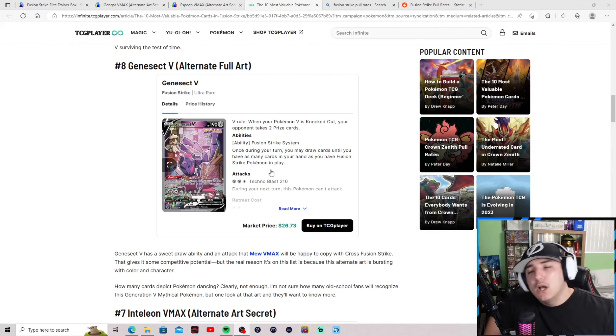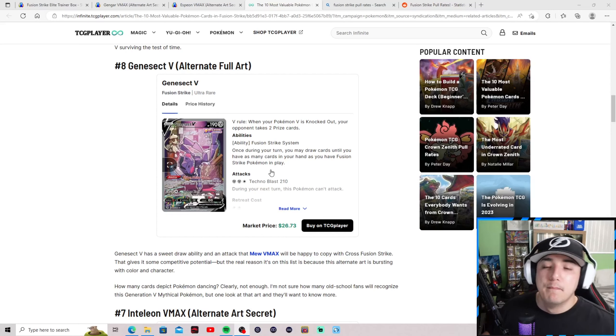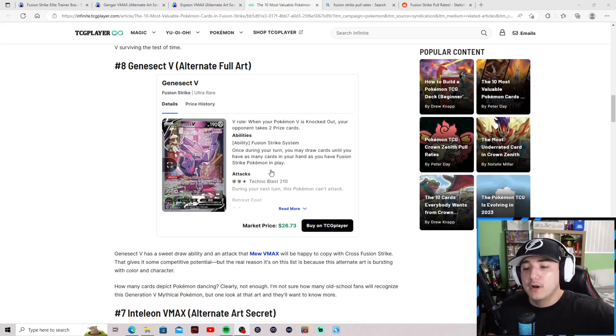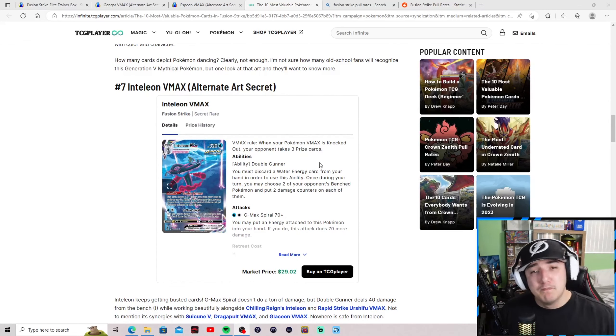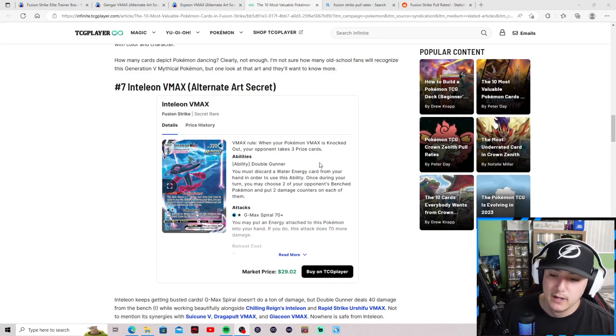That brings us to number eight: the Genesect V alternate art — the break-dancing boy. It's a highly playable card, which is why the market significantly jumped for this alternate art. It's now holding at around $27. With V alternate arts, you're looking anywhere from two booster boxes to a full case to pull one.